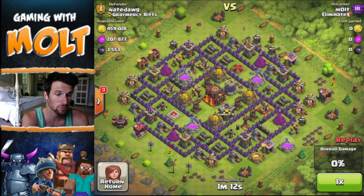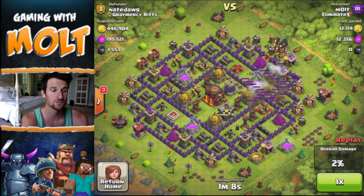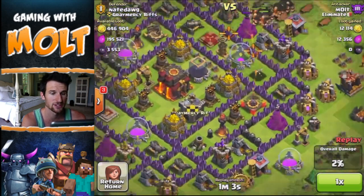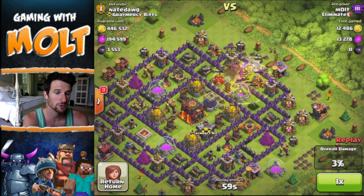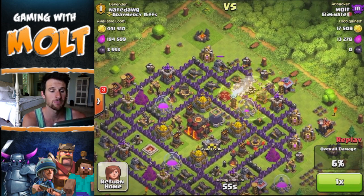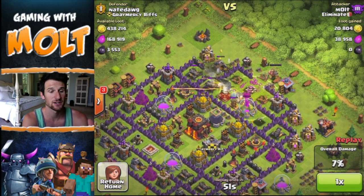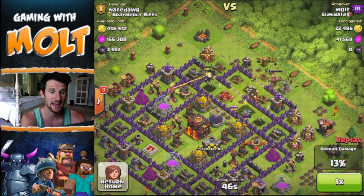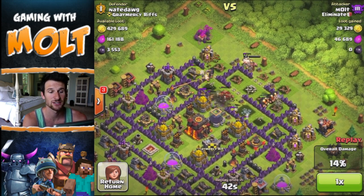His base is pretty good when it comes to defenses. I take out his mortar which was maxed out. He does have his Inferno Towers — one of them is really high level. His wizards are upgraded pretty well, and so are his Teslas. But the whole strategy is just about having a bunch of Giants, some Heal spells, some Lightning spells, and a bunch of Wall Breakers. My goal is to drop Giants to distract defenses so my Wall Breakers and Goblins can run into the middle of the base.